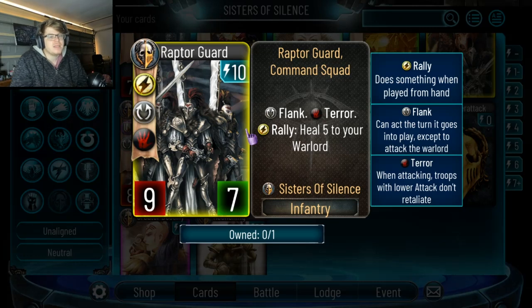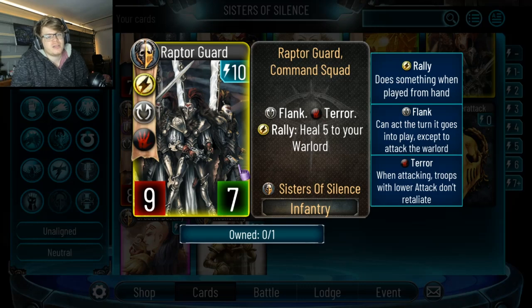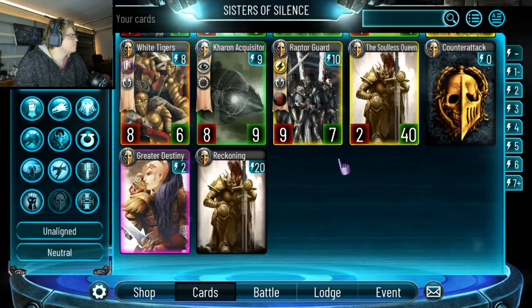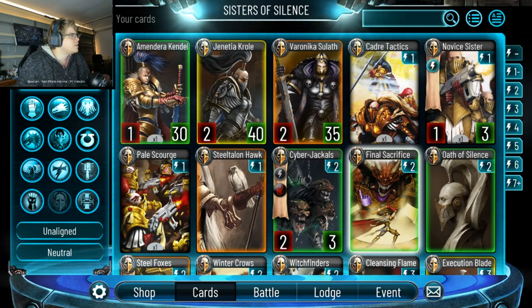9 attack is great because a lot of stuff has big health like Doombringer. There's also some stuff it doesn't quite kill, like the Chimera tank that makes your tactics cost more. I think these guys have enough stuff to kill Desperate Defense anyway. And that's them — that is the Sisters of Silence. Overall I think they're very strong. Once everybody has them they're going to be pretty meta-defining, like Angron — if your deck can't beat Angron you shouldn't really be playing it.